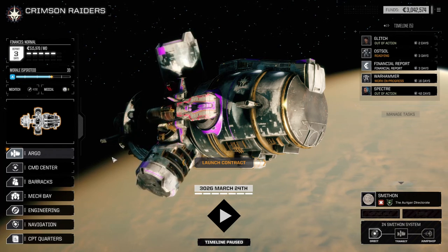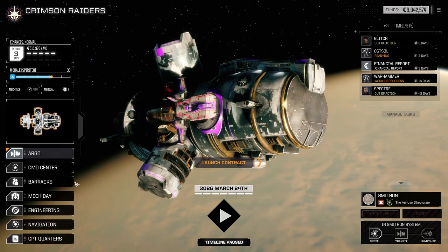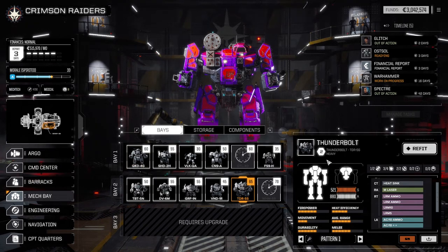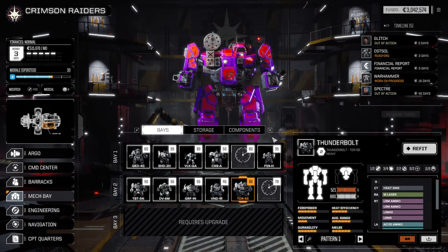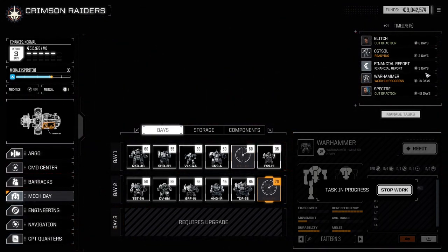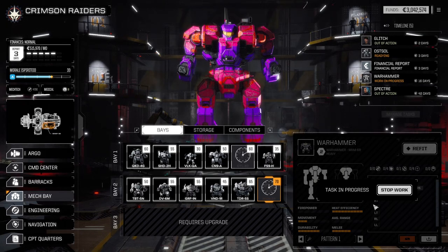Hello everyone and welcome back to Battletech Extended with the Crimson Raiders. In the last episode we equipped our Thunderbolt and it's ready for action now. I've also prepared the Ossoul which isn't yet equipped but should be — we will equip it in three days. And I've already equipped the Warhammer, that was actually in between episodes so I pretty much forgot what I put into it, but I guess we'll see this together in the next episode.